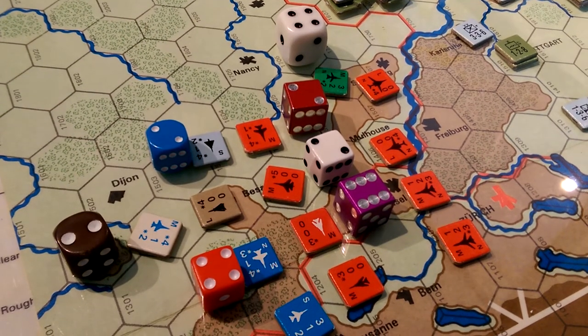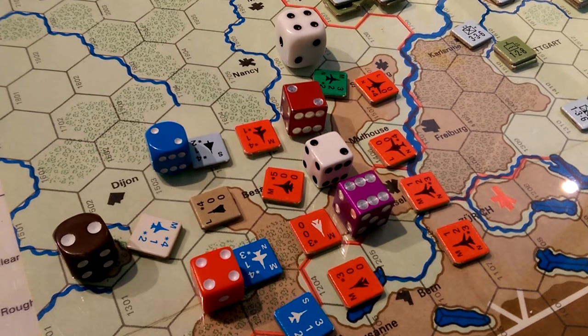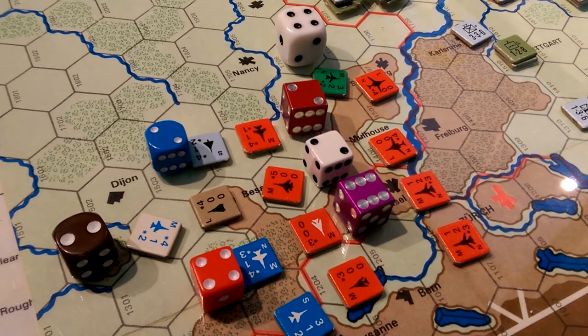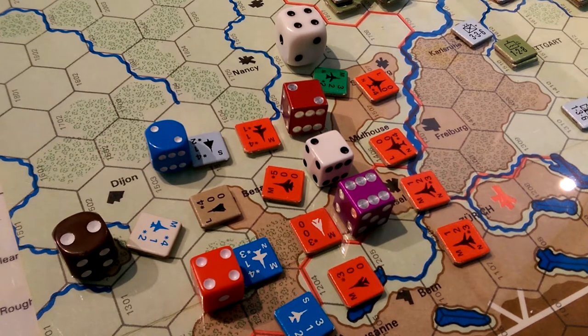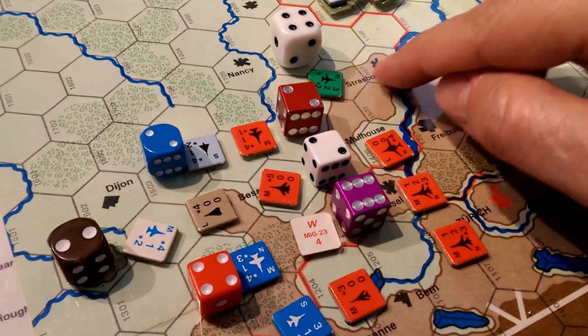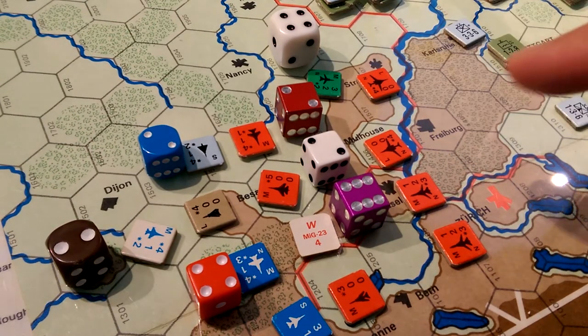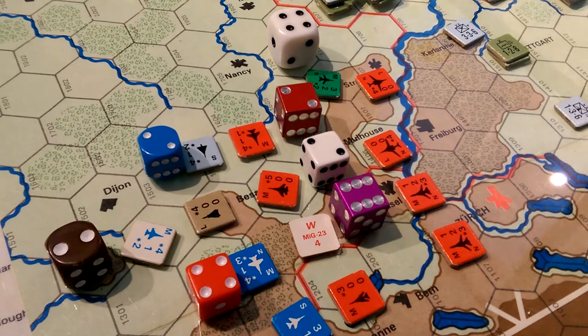Hey gang, welcome back to turn two. We're doing the deep strike phase — ostensibly the Soviet deep strike phase. This complex little web of units and dice is the end result of that combat. Net it all out: this guy is dead, this guy was forced to abort, and everyone else we either got halves or no effects.